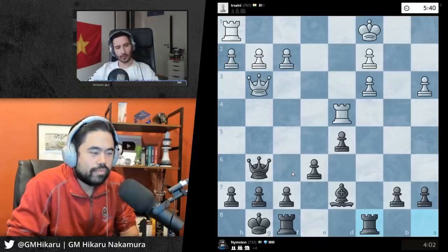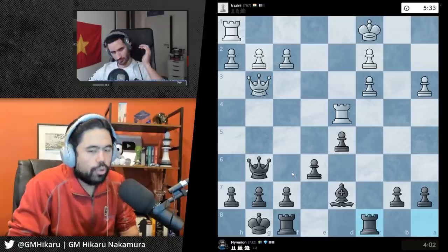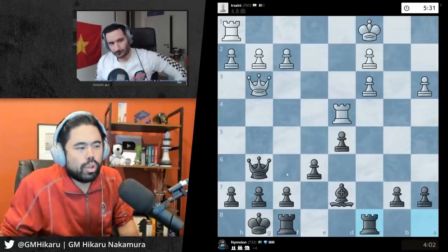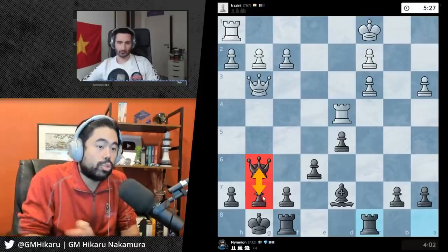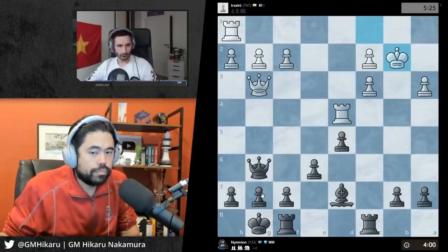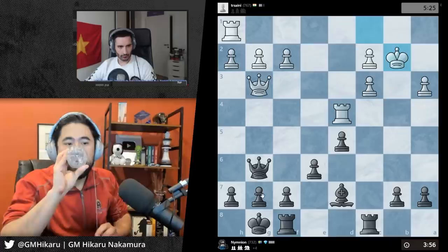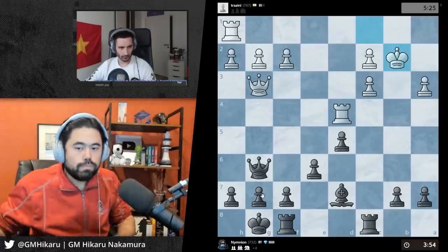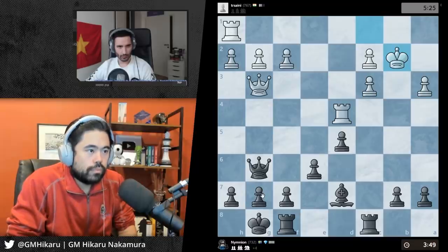So if you wanted to take my queen now, am I correct in taking it with the h7 pawn? You almost always, if you're gonna get two pawns stacked in front of each other, want to capture towards the center of the board, not towards the edge of the board. You're starting to get a bit concerned about what he's cooking.